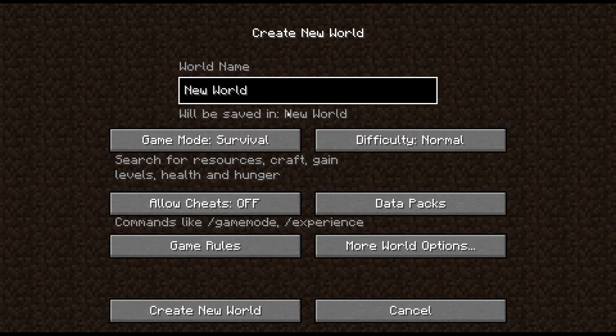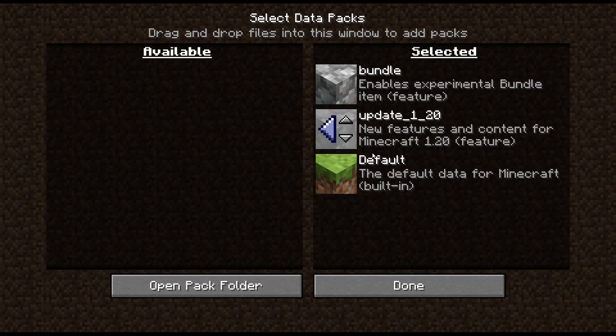From here, we can click create new world. We're just going to label it 'snapshots' and it's very important that we go to data packs and enable the new features, because if you do not enable them despite them being available, you will not be able to enable them in-game using the data pack command because they're not actually data packs — they're inbuilt files that need to be flagged to actually work. Really, really dumb decision, but I will stop griping.